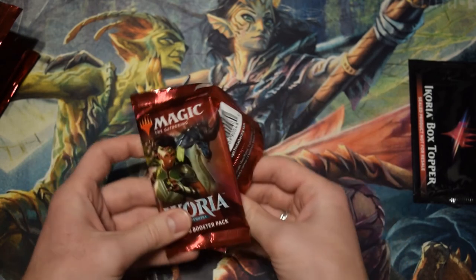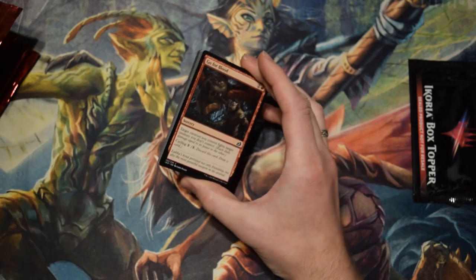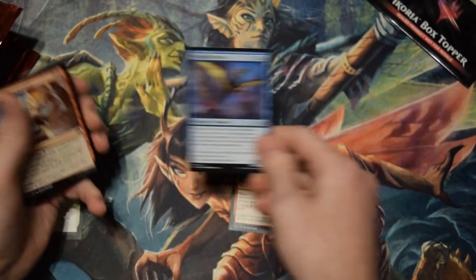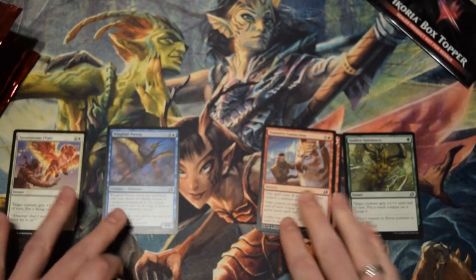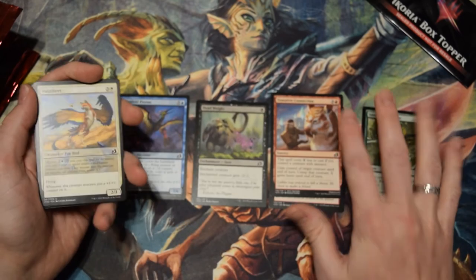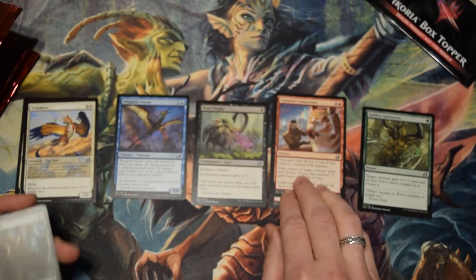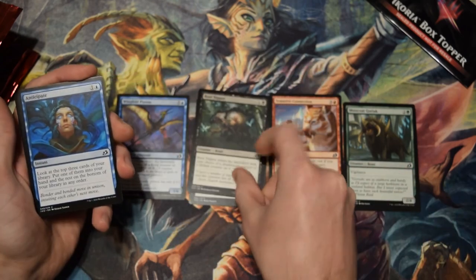For whatever reason, it didn't occur to me the sound that this would make. I open boxes and I do sort by color as I'm opening — that's just the way I typically open them. I keep the rares separate, so you'll see me put rares in a separate pile, or cards that I think are interesting. So far, just role-filling commons and uncommons.